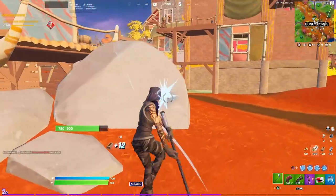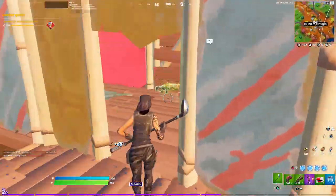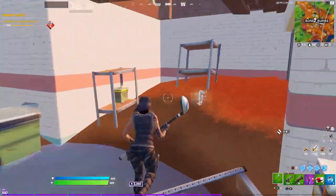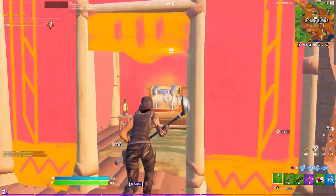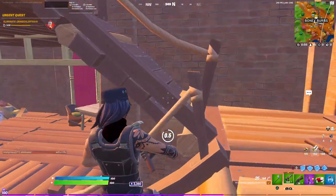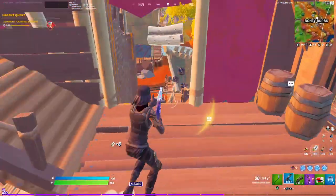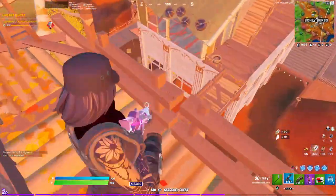Start farming these mats up. Now you can contest anybody that lands here. I come into this building every time first. It looks like nobody came here, so we're not getting kills in that respect — but sometimes they do come in, you know.